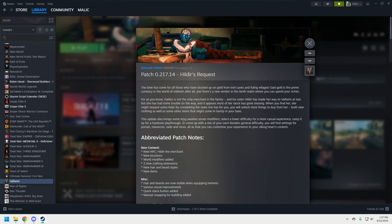This update also brings long-awaited server modifiers — select a lower difficulty for a more casual experience, ramp it up for hardcore, or mix your own. Besides general difficulty, there are settings for portals, resources, raids, and more to customize your experience. So really the two major updates here are: a new NPC Hildur with quests, and as you finish quests she has more things to sell — so you're inclined to do more and more.